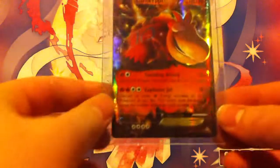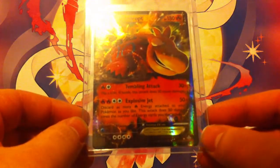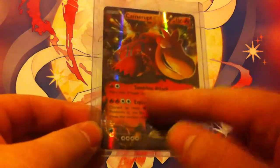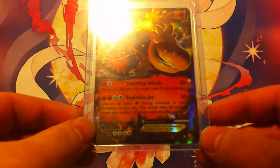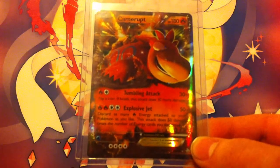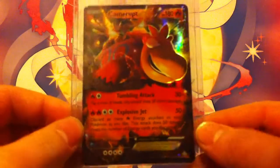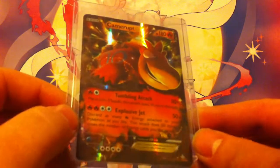I also have a Camerupt EX, which is a pretty standard EX card. Its attacks are okay — Tumbling Attack is on the low end of damage, and Explosive Jet can do a lot of damage but makes you discard a lot of fire energies, which can be troublesome. Still a cool looking card to have.